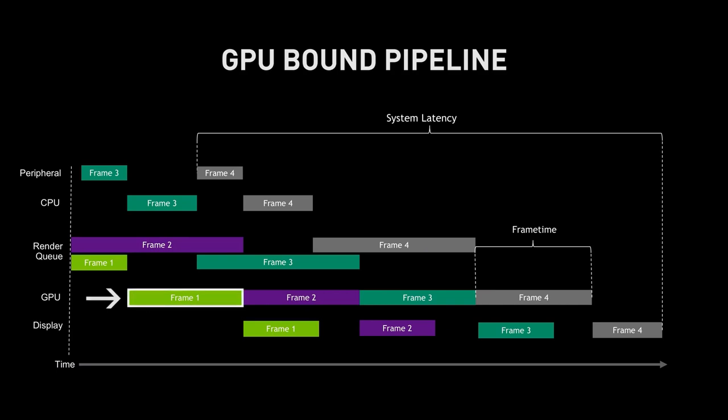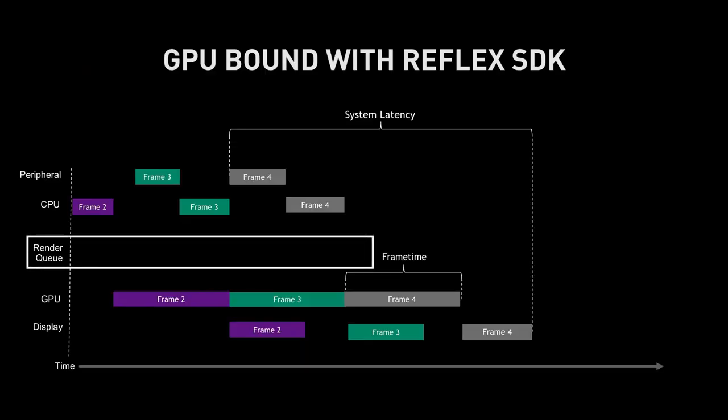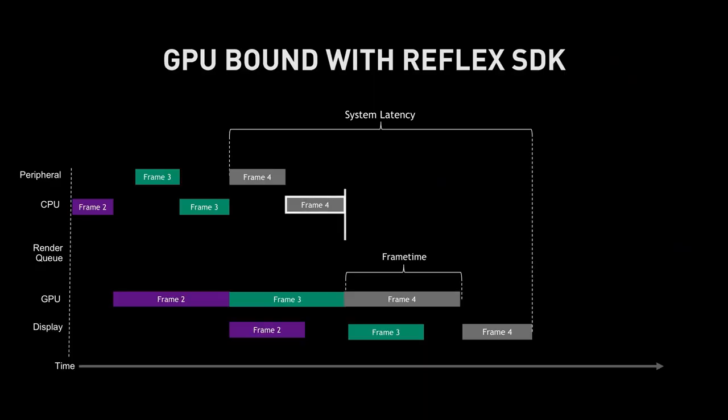In a GPU-bound scenario, the CPU must wait for a prior frame to complete before it can produce the next frame. NVIDIA's Reflex SDK allows developers to optimize the game pipeline in two unique ways: first, it eliminates the render queue entirely — no frames are queued up for the GPU, which reduces end-to-end system latency. Second, it aligns CPU work just in time with rendering, so the renderer gets the most up-to-date information possible from the game engine.